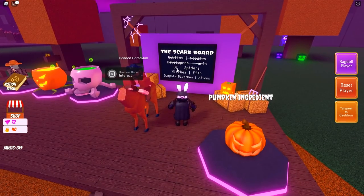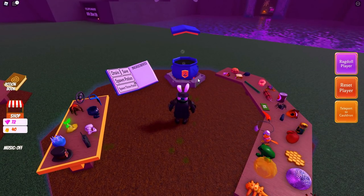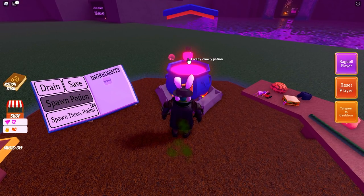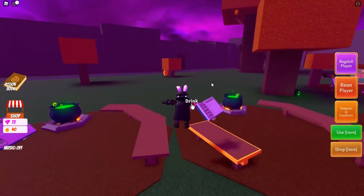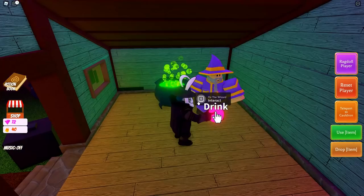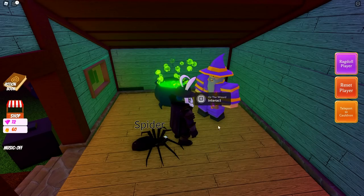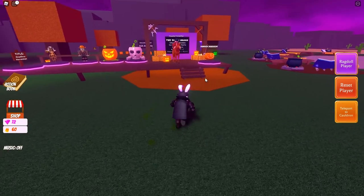Next up is Oz, who is scared of spiders. To scare Oz, we'll grab a Spider and a Pet Tag to make a pet spider — also known as the Creepy Crawly Potion. We head back to Oz and drink the Creepy Crawly Potion. His reaction is: 'For all good things in the oasis!' — and now we have 60 candy corn.